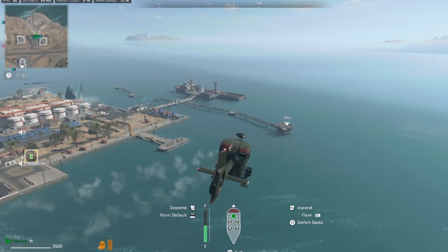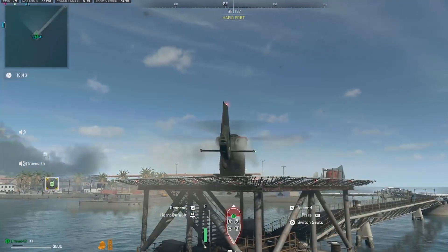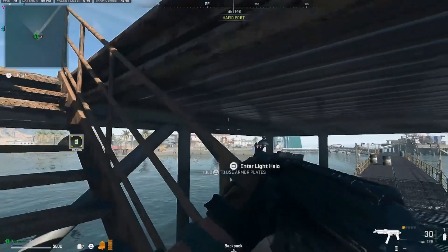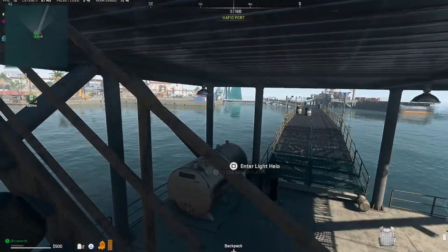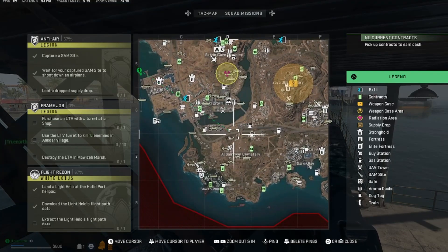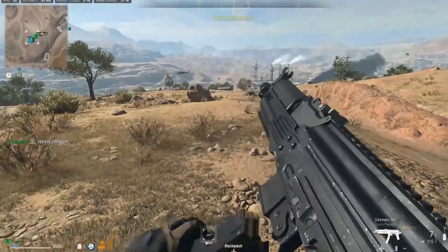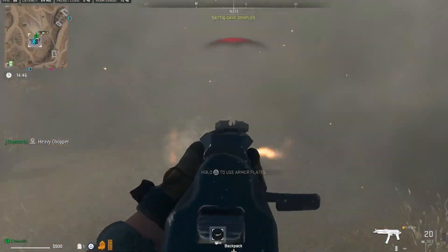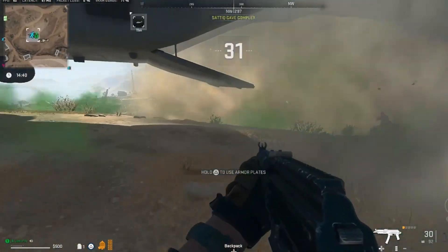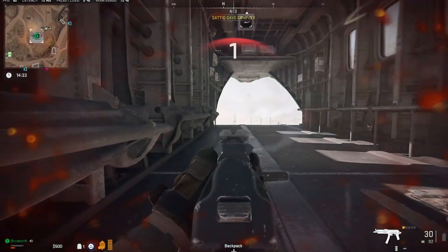There's a vehicle coming in for a landing and all we have to do is set the bird down. There we go — get out, download the file path, and then we have it right away. From there all we're going to do is take the helicopter and go to one of the exfil points. From there you just extract with the intel.